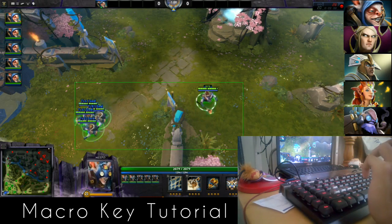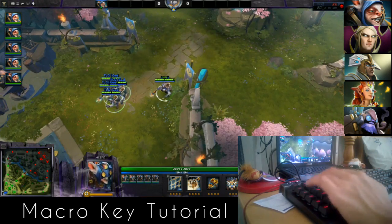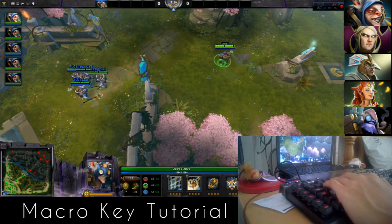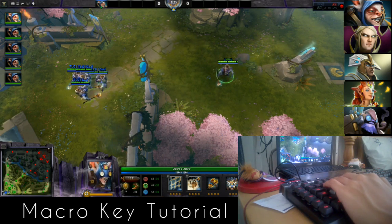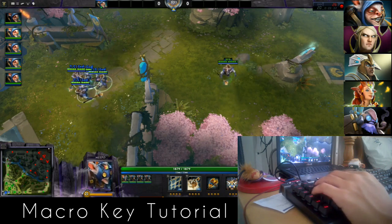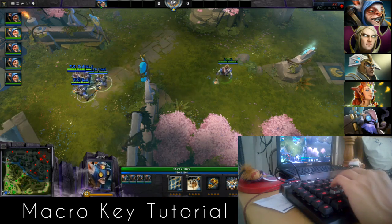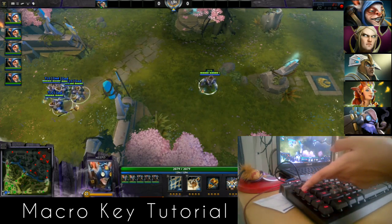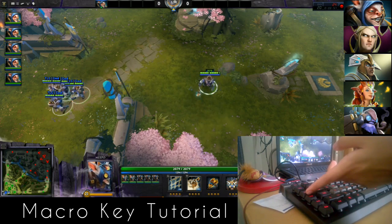I've set it to G3, which makes me capable of doing the macro key for 5 Meepos. I haven't set it yet for 2, 3, or 4 Meepos. Different kinds of bindings all have the same concept. I'll be teaching it later — you can use it in Razer, Corsair, or SteelSeries keyboards as long as they have macro keys. Once you click G3 with all Meepos selected and use quick cast, they will all poof simultaneously.